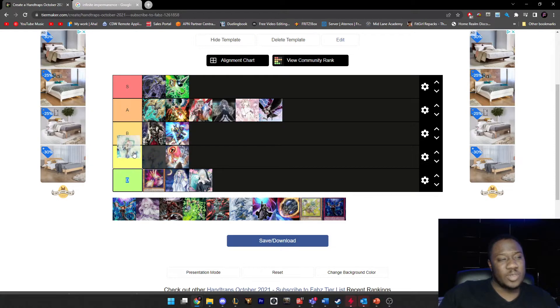Effect Veiler I'm going to put at the top of C tier. It's just really subpar this format. There are so many cards that can play around it. It does negate but doesn't get rid of a resource, and you can only use it on your opponent's turn. There's just rarely a reason to use Veiler — use Imperm instead.